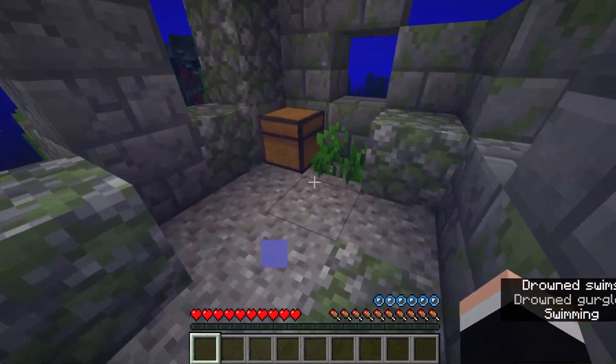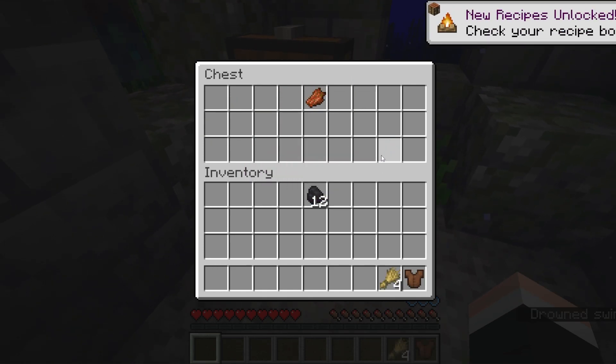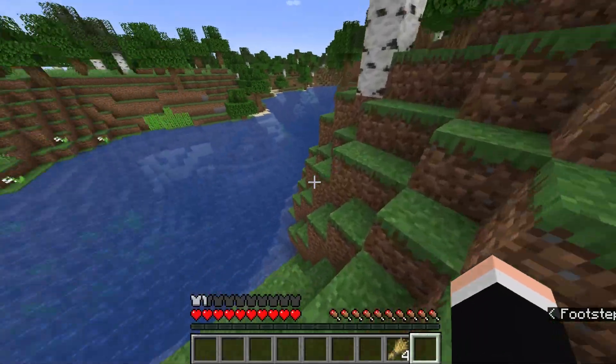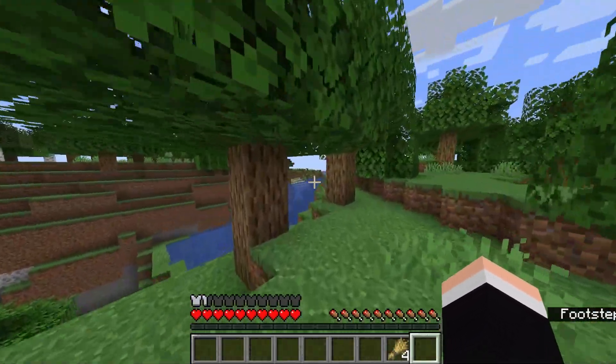Okay, let's see if there's anything in here. The chest is exposed. We got coal, tunic, and bread. We can use the wheat to make bread. Actually, if we can find a village that might be better, because if we can get a bucket — okay, we just need to get a bucket.